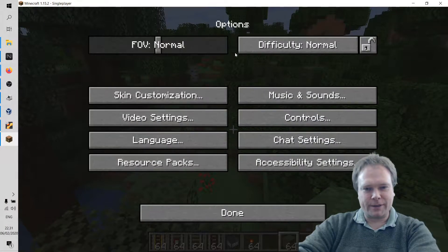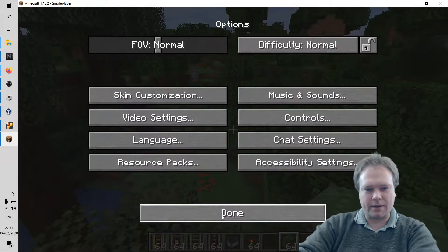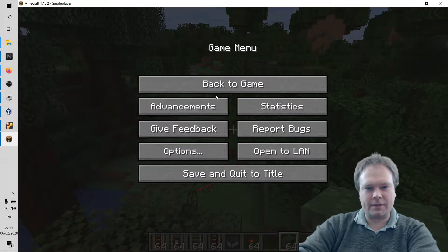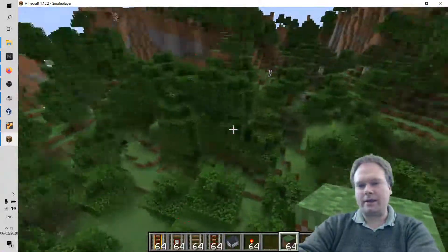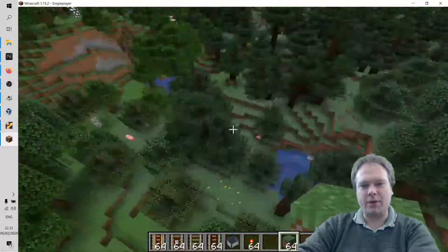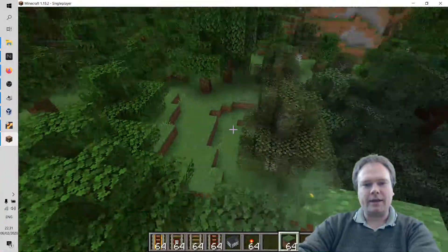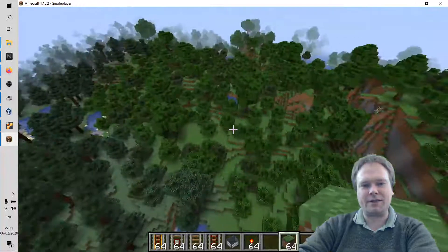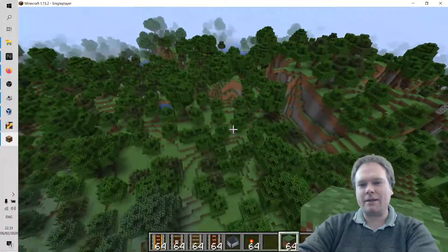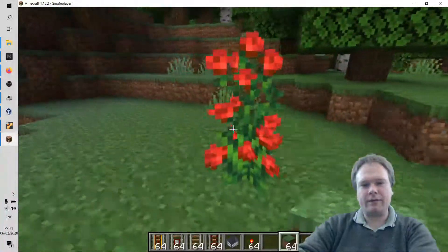First of all, I'm going to turn down the music a little bit, then go back to game. I started up in single player in creative mode, which means I can fly around — if I double-tap space I can fly and look around. I can see there's no really good place for my railroad right now; it's full of forest in this area.